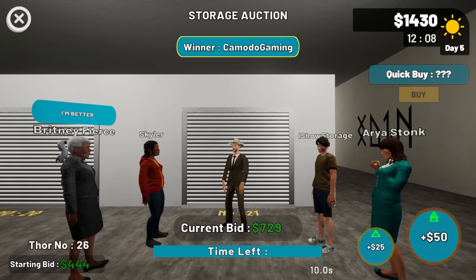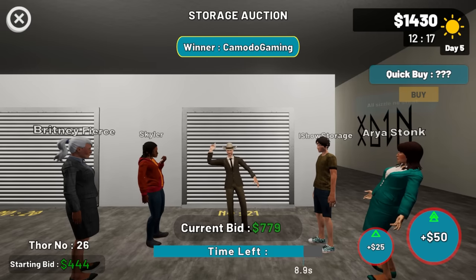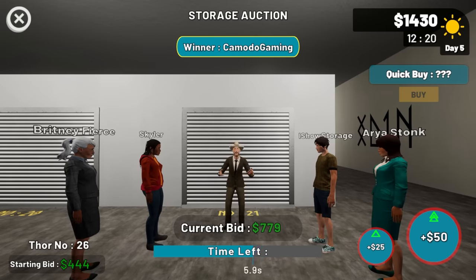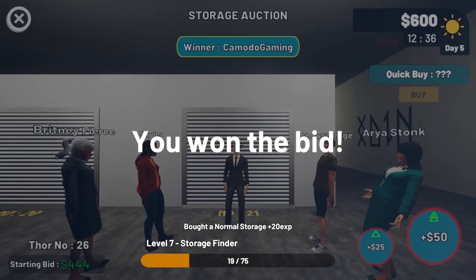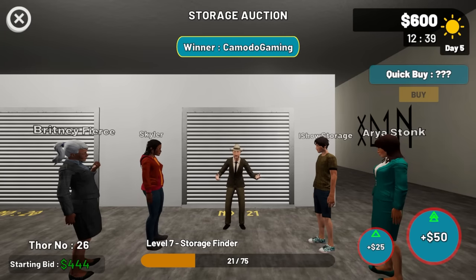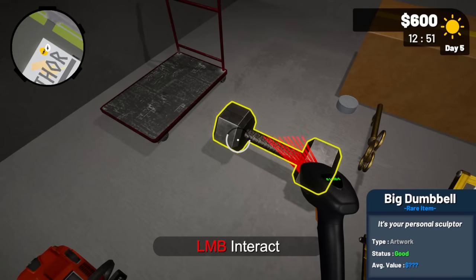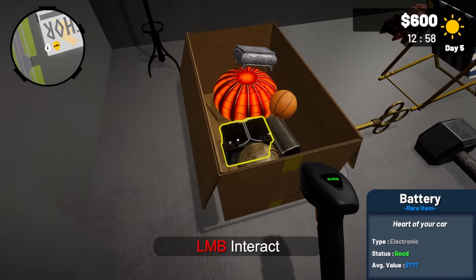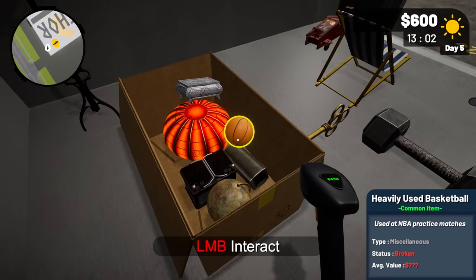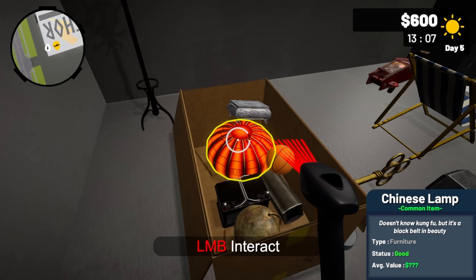It's getting expensive — we're at 6.29, then 7.29, then 8.29. Come on, stop bidding please — and we won! I hope this stuff is worth it. The chainsaw's in good shape, worth 100 bucks. There's a giant dumbbell. And what's this golden key? It's a key to the city — scanning it — 450 dollars. Okay, we're back in it!